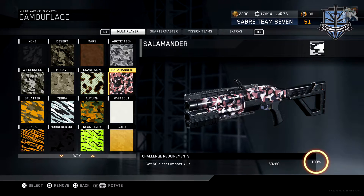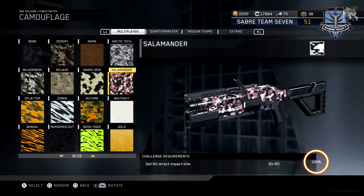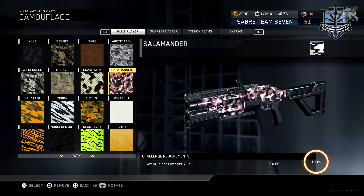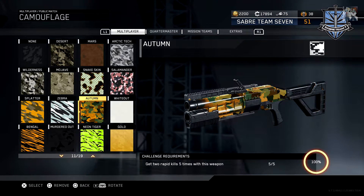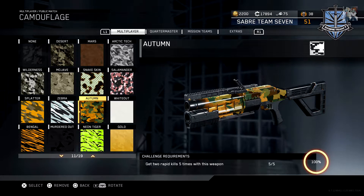Moving on to the direct impacts as stated — this weapon is very unreliable. You just don't know. There are times you get a kill and you think it was an impact because the explosion happens pretty high up, and then they don't count it.